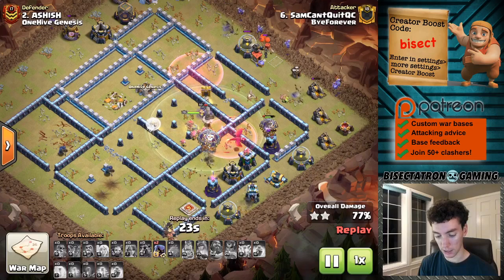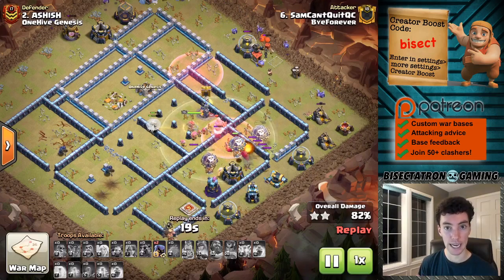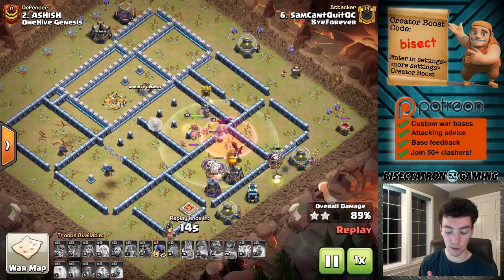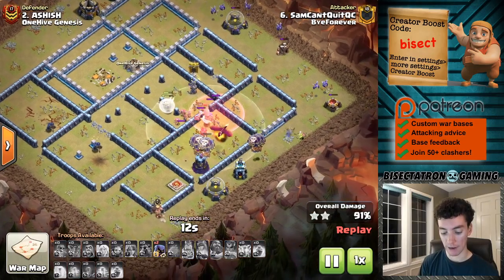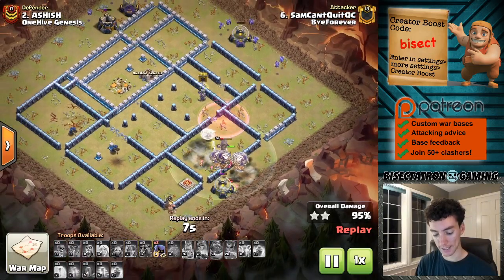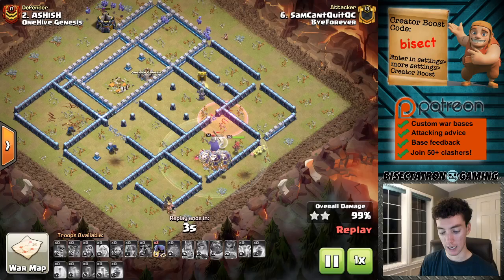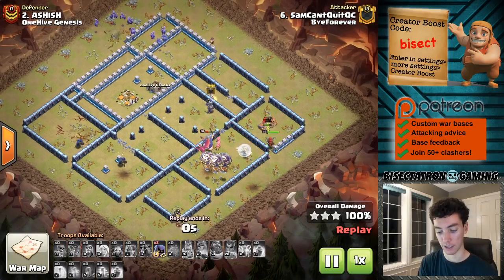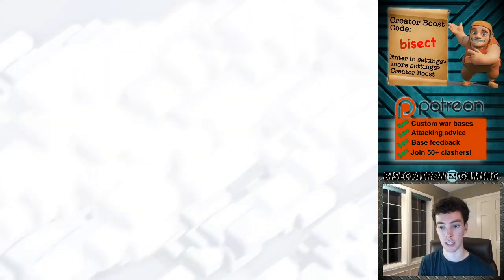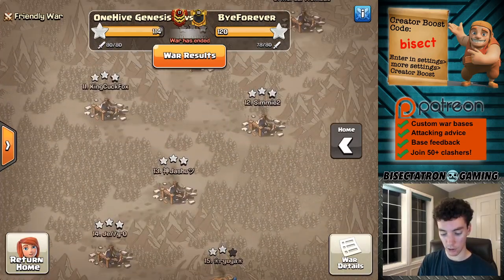Maybe he was thinking the Town Hall wouldn't activate, then the blimp would come back across and get it. You can see how that layer of redundancy in the attack plan ensures the Town Hall goes down. The Sneaky Goblins just come out and make that triple. Let's hop over to some of our attacks.